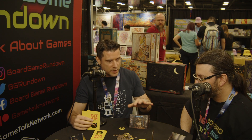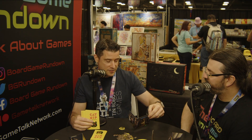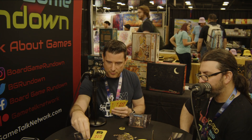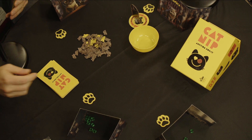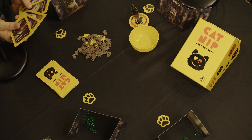In setup, everyone reads out their preferred item. Claudia's preferred item is a toilet paper roll. Chuckles' preferred item is a feather on a stick. Mewbaka's is a laser pointer. And Jasper's preferred item is the jeweled cat litter. You then take those preferred items out of the deck.